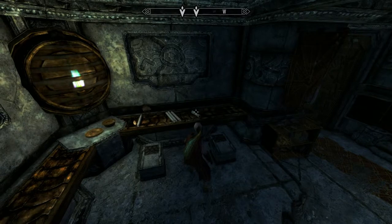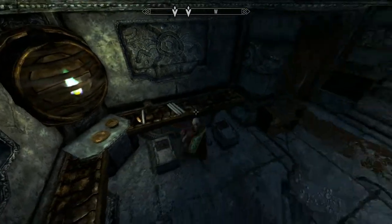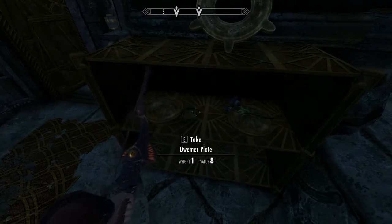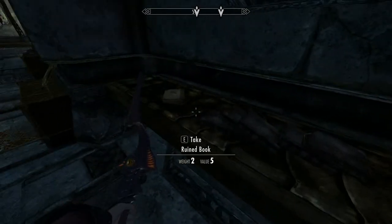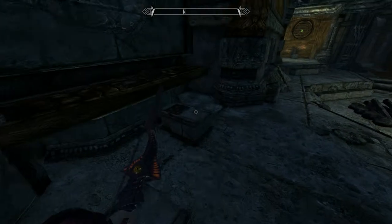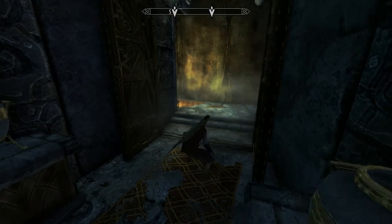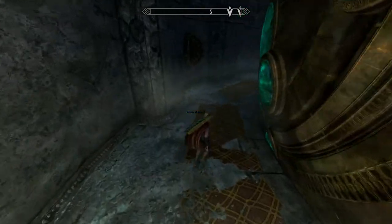Scroll of candlelight, scroll of muffle. Pine thrush egg. So you pick up some pretty damn good ingredients down in this place. That's always handy to have. I think that's a skill book - think it's one I've already read. I'm sure I've missed something but it doesn't matter. We're going to go and find Trokey's body in here, and I'll read you from his journal before we carry on.